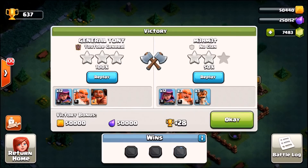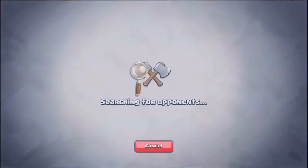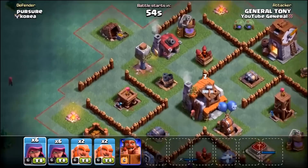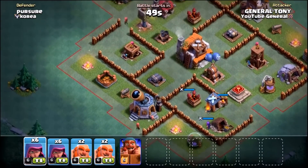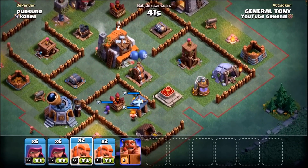We got the victory! The opponent only got 50% two-star but we crushed them using that brand new hero, the Battle Machine. Time to get into another live attack — level 5 hero, same strategy: giants to tank, archers behind, and the Battle Machine to slay the crusher. We land on a new base — the player is called Pursue — and he's got a triple mortar setup. It looks like a scary base but I believe we can do this.